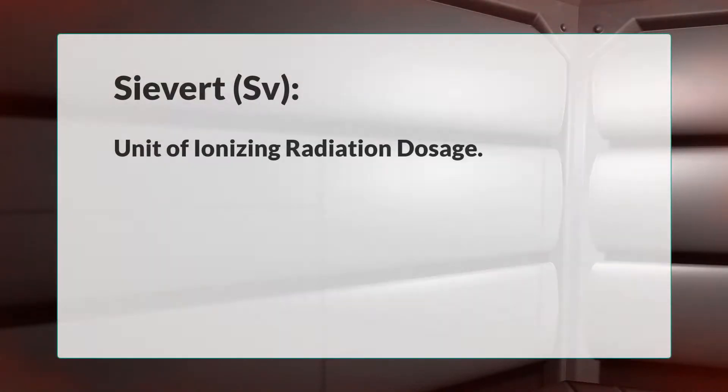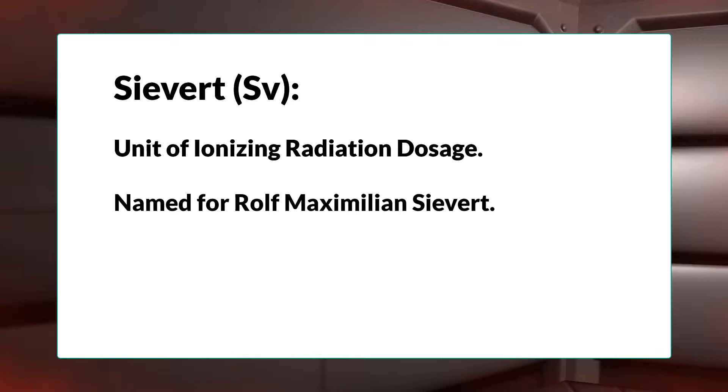While we're waiting, here's some information about the sievert. The sievert is a unit of ionizing radiation dose according to the International System of Units, or SI. It is a measure of the health effect of low levels of ionizing radiation on the human body. The sievert is named after Rolf Maximilian Sievert, a Swedish medical physicist renowned for work on radiation dose measurement and research into the biological effects of radiation.